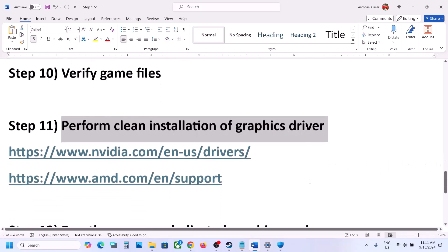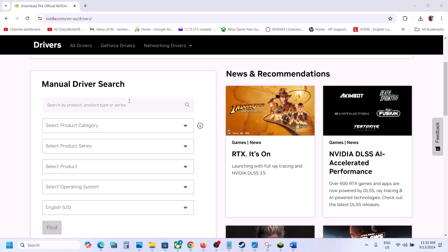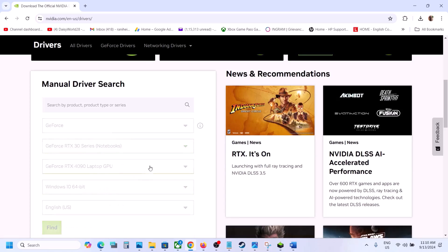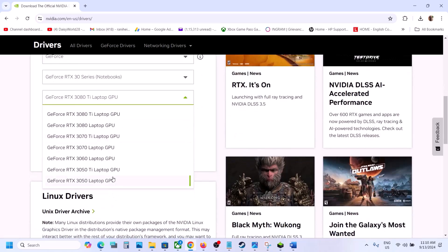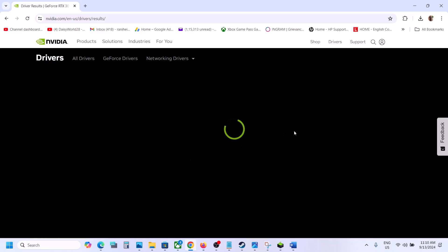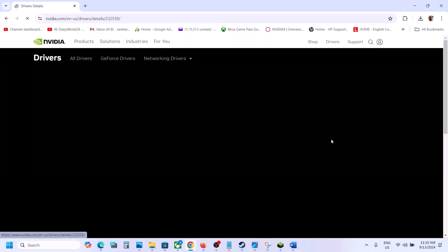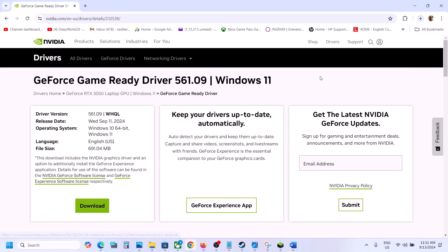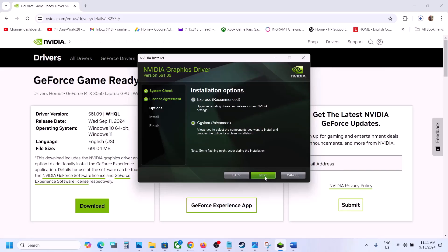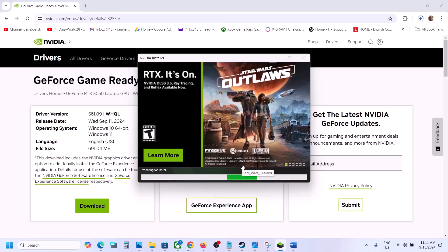The next step is to perform a clean installation of your graphics driver. If you have an NVIDIA card go to the NVIDIA website; if AMD, go to the AMD website. On the NVIDIA website, select your product category, series, and graphics card, then select your operating system and click Find. Download the latest driver, run the EXE, click Agree and Continue, select Custom, click Next, check "Perform a clean installation", then click Next. After installation, restart your computer and launch the game.